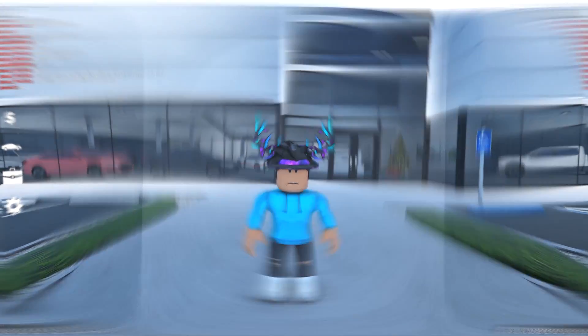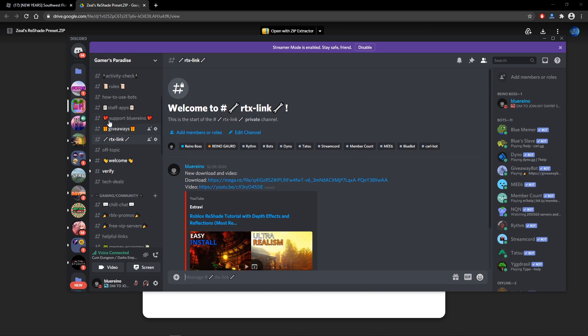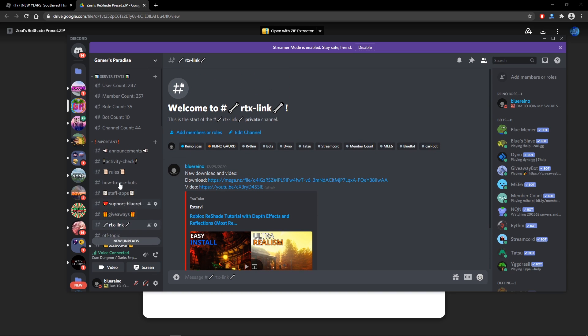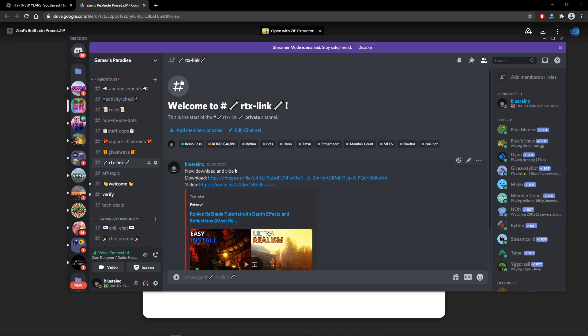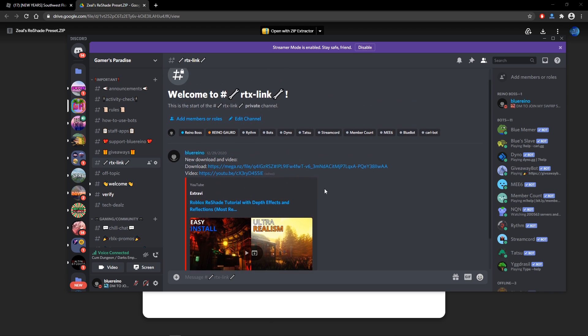When you go onto my Discord server, there will be a channel called RTX Link. Basically, under Important, scroll down to RTX Link and right in there should be the download. Note that the old download shown here will be replaced with this newer version.